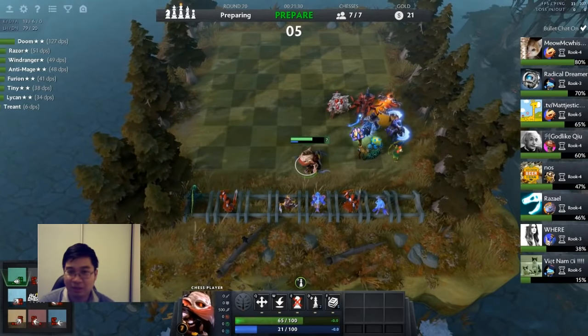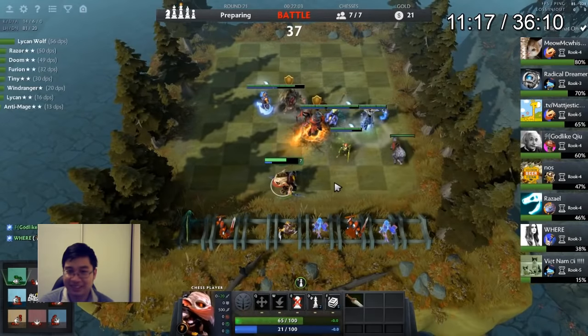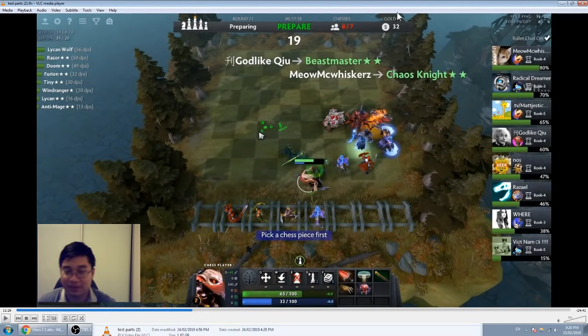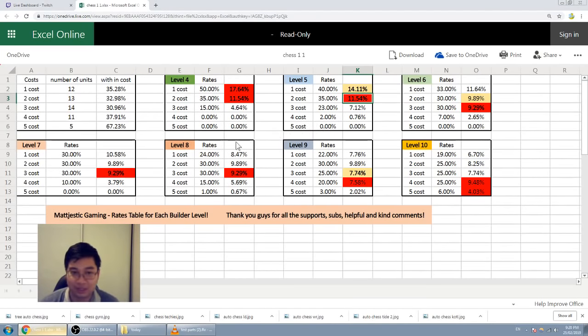After round 20 the decision-making intensifies. I'm on 32 gold and have been winning a few skirmishes. The test is to spend gold to sustain health from around round 15 until now. Two things we can do: roll or level up. Looking at the rate table: if we roll at level seven, we're looking at 3.79% for Dragon Knight. If we roll at level eight, it's 5.69% — almost a 60% increase in rate.